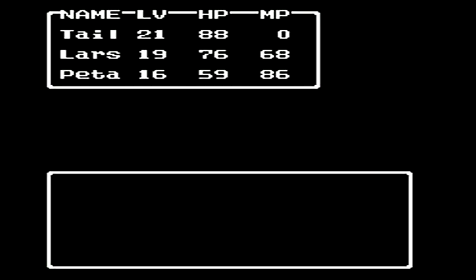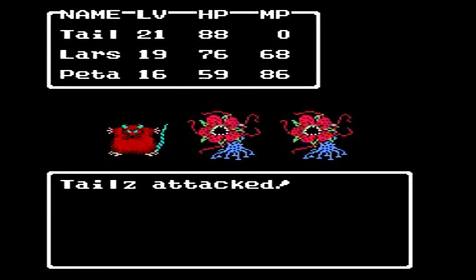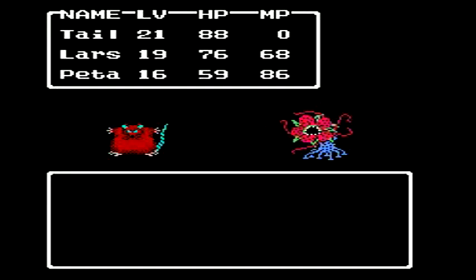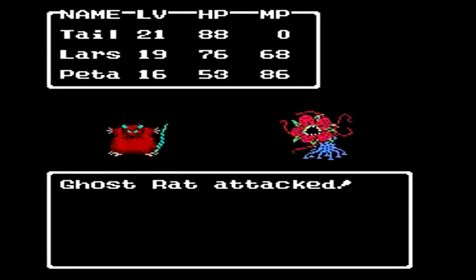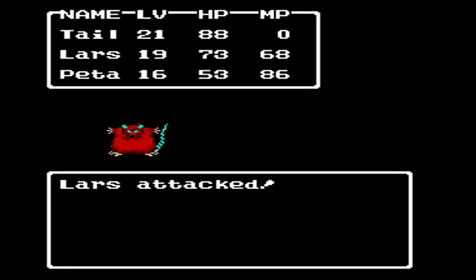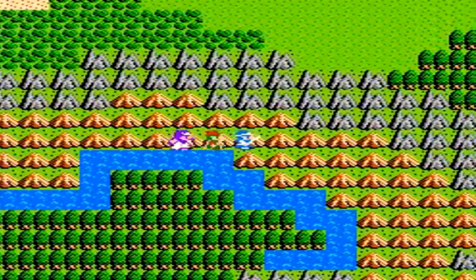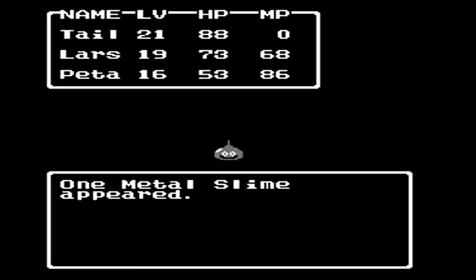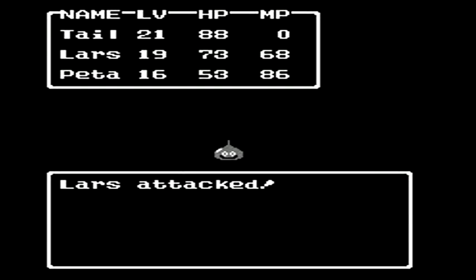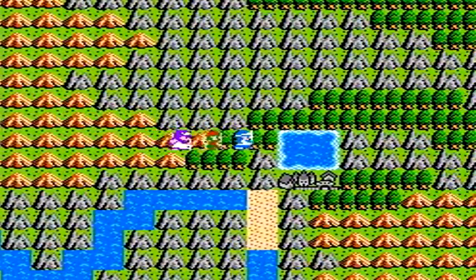Continuing on, we're trying to avoid blasted battles. We're going to go through the mountains — through the ones we can actually walk through. Ooh, a metal slime! Let's see if we can actually kill this. Got him. 135 experience. They gave more in the first game. Meh.